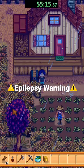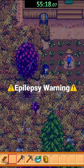I picked forage every day I remembered to get foraging level 3 to unlock the tapper recipe, which I placed on the maple tree I planted in summer year 1.